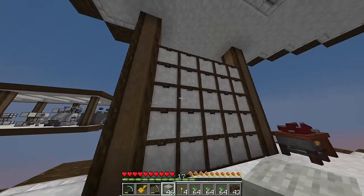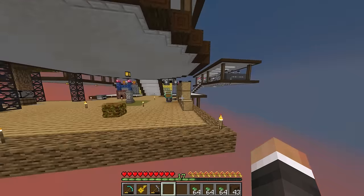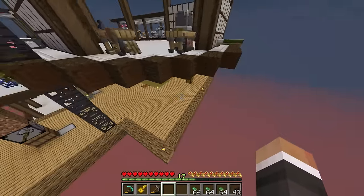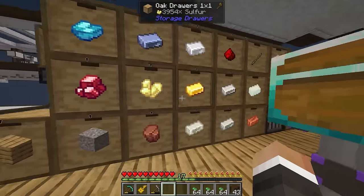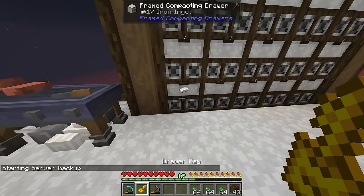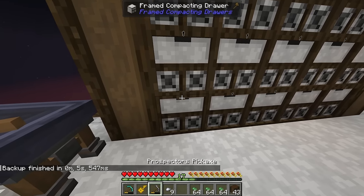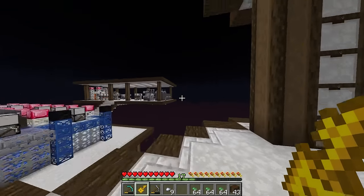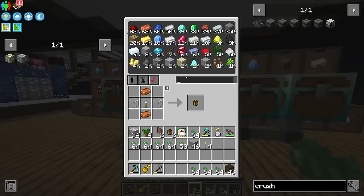I also duplicated our cylindrical-looking platform on this side. Currently we still don't have working compacting drawers — I've made a bunch of framed drawers and compacting drawers and plan on moving everything from the old platform up to the new drawers. The current problem is that in this version of the mod pack, if you try to put an ingot into the compacting drawer it just doesn't work, regardless of whether you start with ingots, nuggets, or blocks. Things like redstone, diamond, emerald, lapis, and coal do work though.